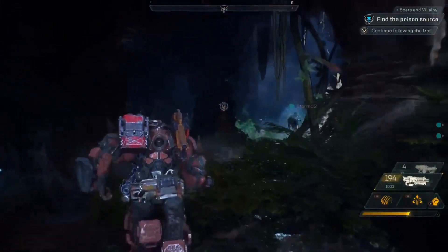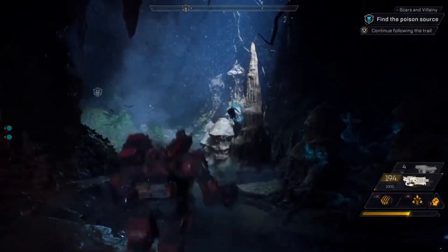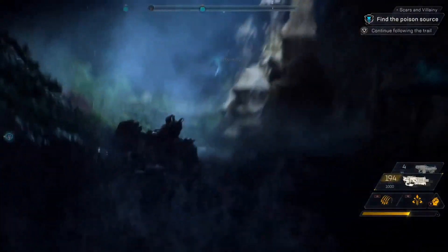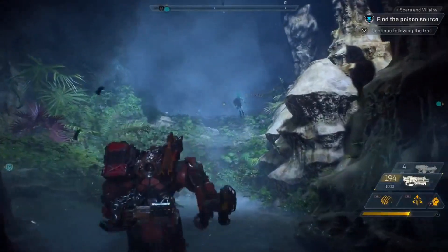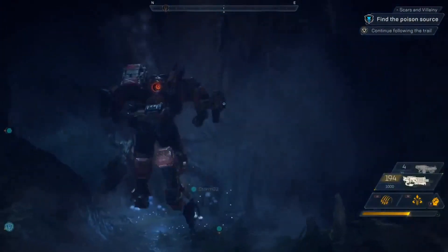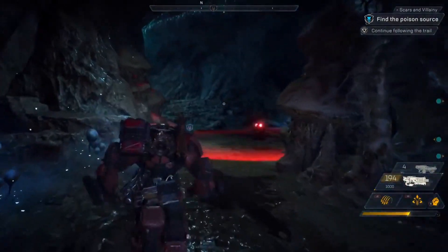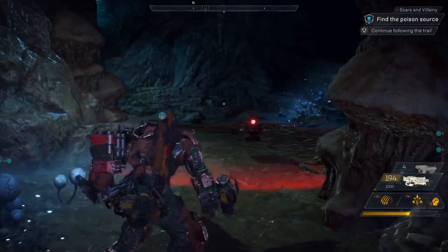Strongholds are a four-player mode that give greater rewards by taking on greater challenges. Once you discover a Stronghold, you'll have access to it from your map at the start of any expedition. Looks like the Scars have laid mines in this tunnel — Jen, show us how a Colossus deals with mines.